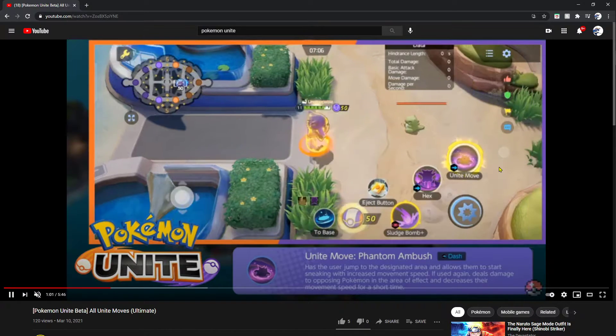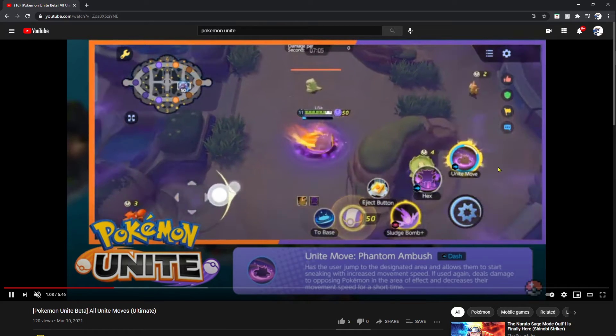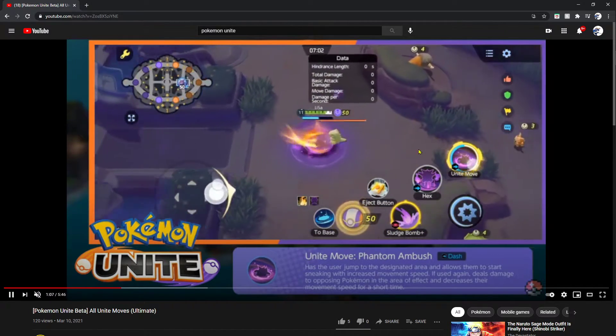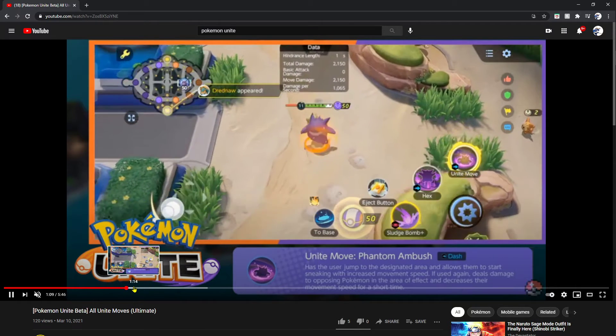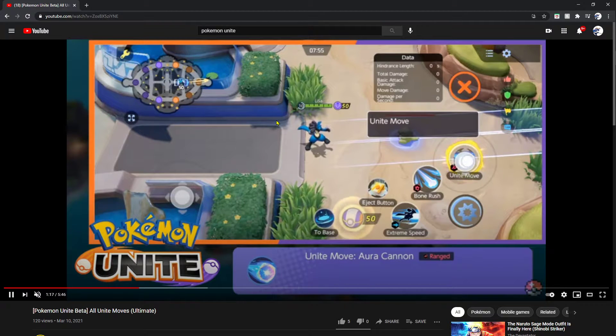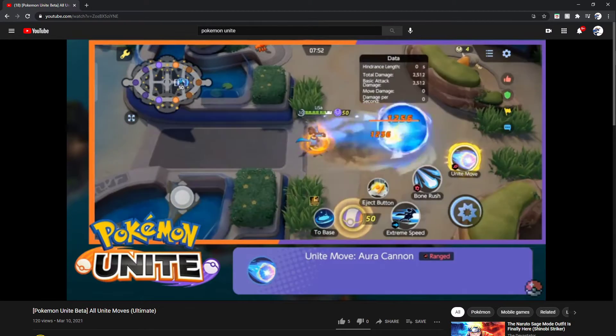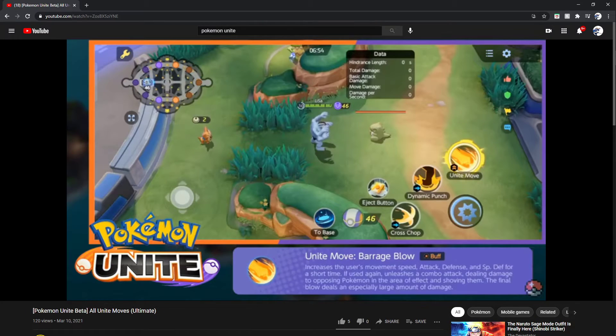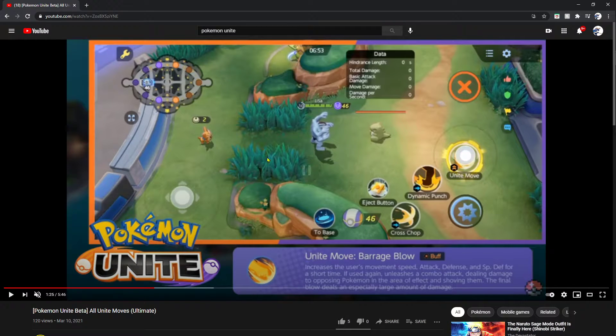Gengar dashes on this substitution doll — if you use it again you deal damage, that's dope. Now we got Lucario with Aura Cannon as a unite move. It's a long-range move with no secondary effect that deals a massive amount of damage to whoever is in the path of the Aura Cannon.